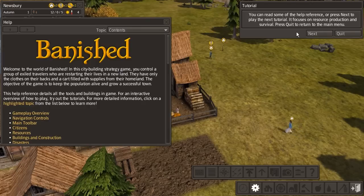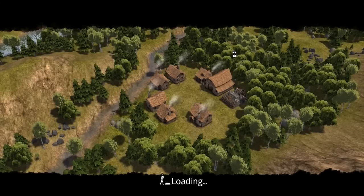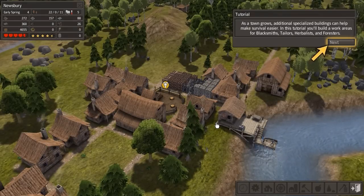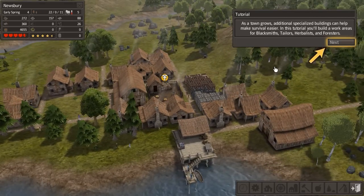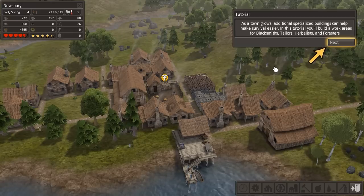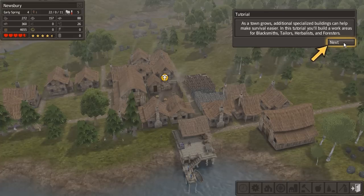You can read some of the in-game help or press next to play the next tutorial, which focuses on resource production and survival. Let me try the next one and see what it is. As a town grows, additional specialised buildings can help make survival easier, and now we have a much larger town.